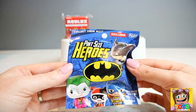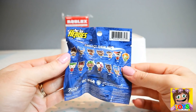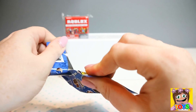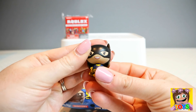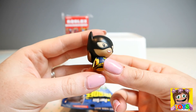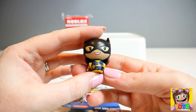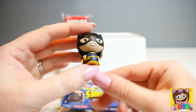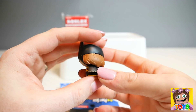Now we have Pint Size Heroes and it's Batman. Here are all the different characters on the back. Let's see who we get — it's Batgirl! How awesome! She is so cool. Look at her costume guys, it's awesome, it's so like Batman's. I love her red lipstick as well. She is awesome — Batgirl from Pint Size Heroes.